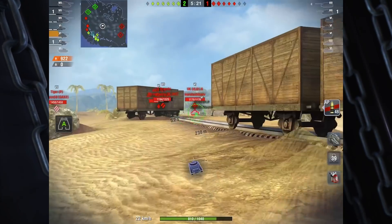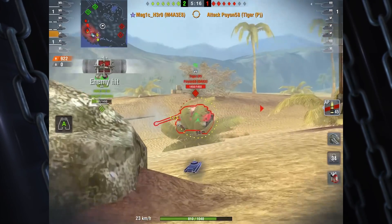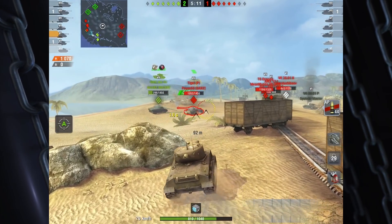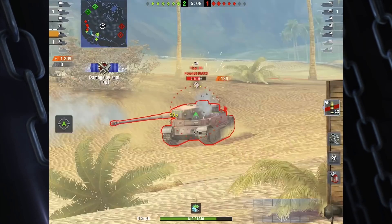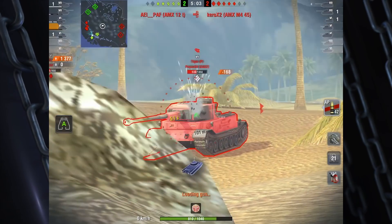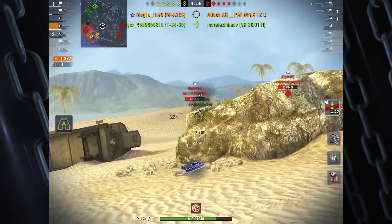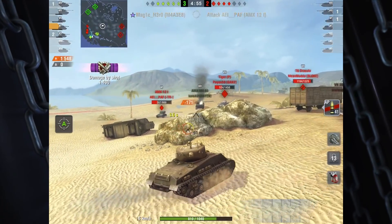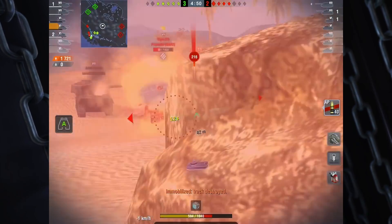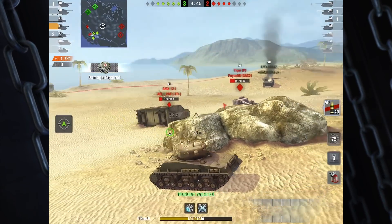Really good here on the map awareness — seeing these four tanks pushing from the opposite side and turning around and getting his gun immediately into the game. You see the other tanks went down through the river and they're still driving, getting around to getting shots in, so it helped stop the push here a good bit. He's also done another really good thing and stayed behind this rock, so he does have protection from all of these tanks as well.